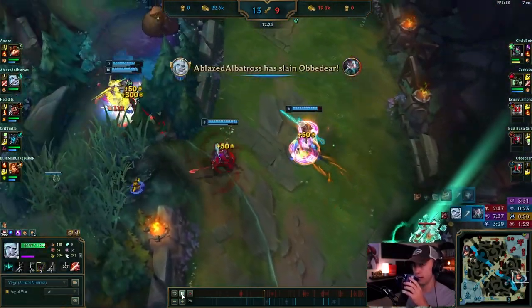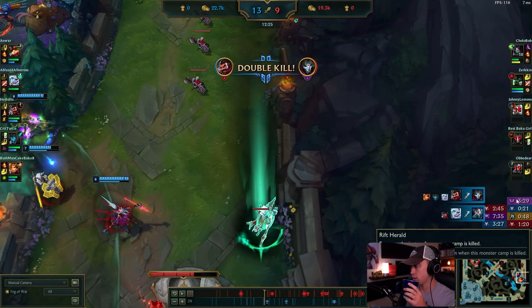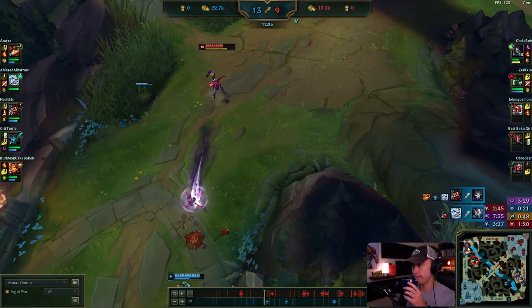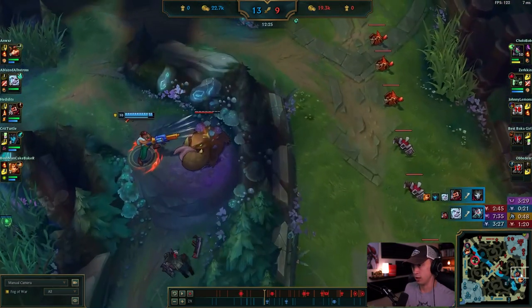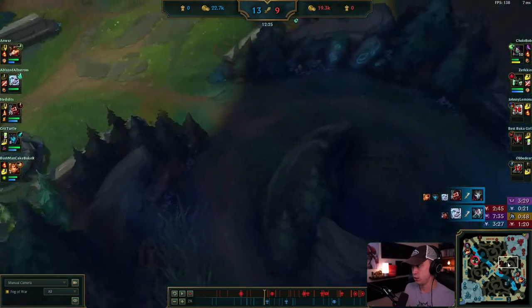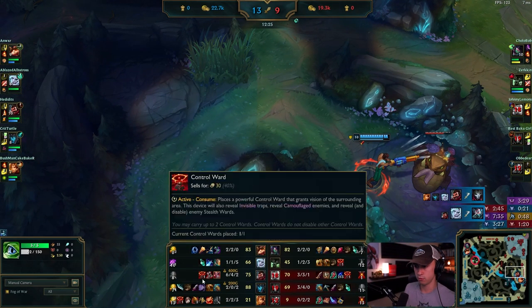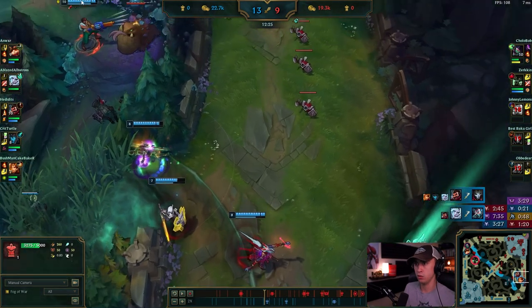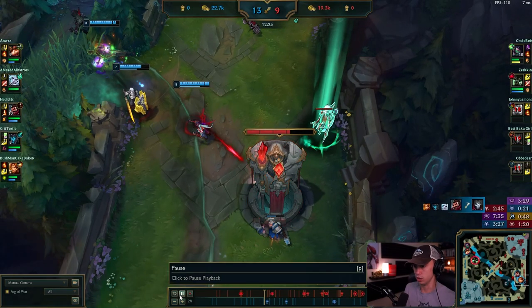Nice, you get a great kill here, you keep chasing, you get all three of them! Let's look at the map — dragon is up in 48 seconds, you don't know that he's top side. There are a couple plates there. You have two options: steal these two camps, or — wait, you still have Herald! Oh, okay, you let Graves steal the camp, you go auto this down to three plates and then use Herald here.